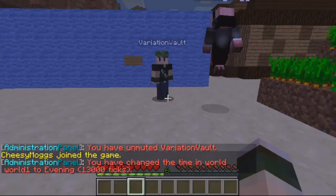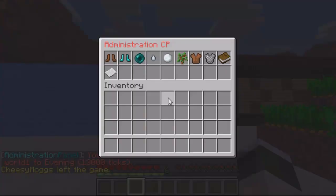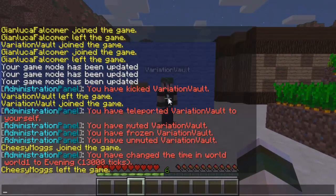So change the time of day — change it to evening, as you can see that works perfectly as well. Back to slash ap — you can see unfreeze, and then select the player, so now he's unfrozen.